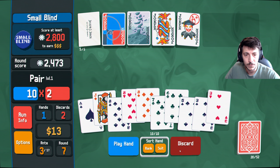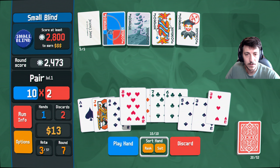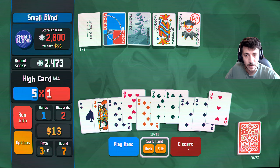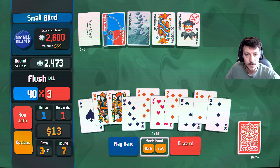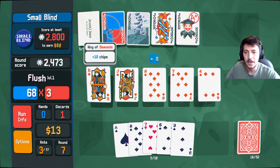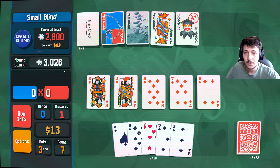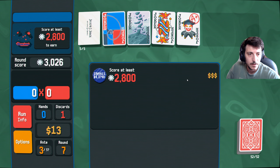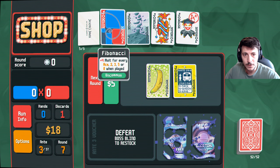I guess just discard, discard all of that. One, two, three, four, five — play that. That gives us potential for four more gold. Got it, okay cool. Two interest, five gold there — very good.